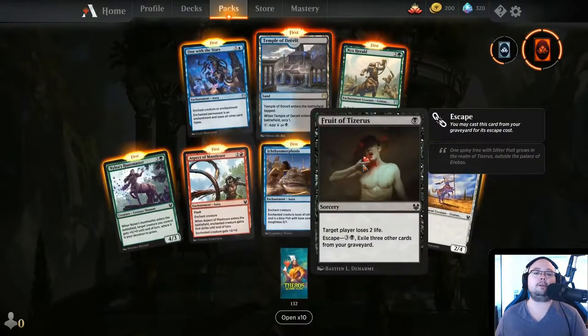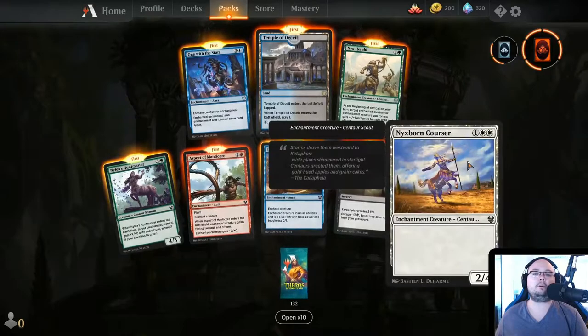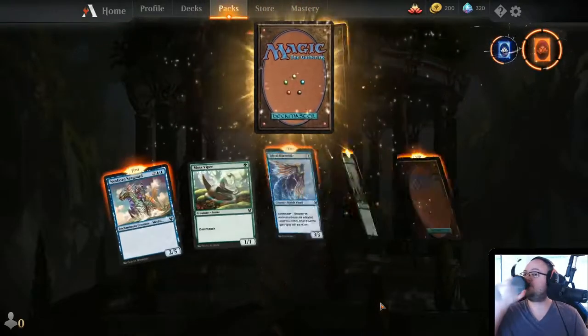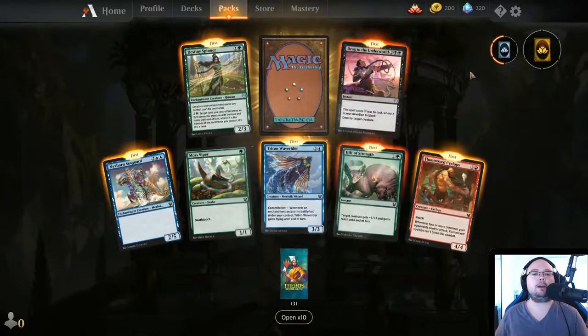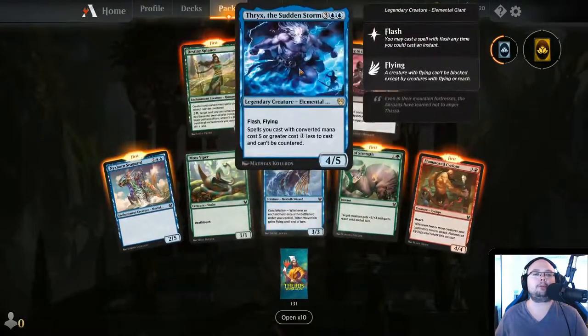Fruit of Tizerus — 1 mana sorcery, target player loses 2 life, and it has Escape for 4 mana. Nyxborn Corsair — 3 mana, 2/4, simple. I know it's dragging on a little bit, but we'll do one more pack after this then start doing 10s.